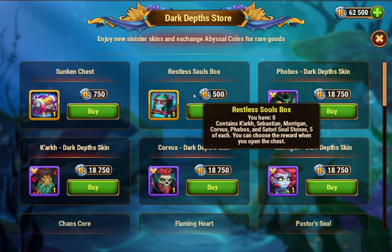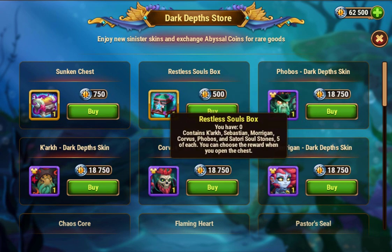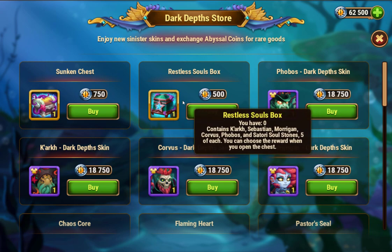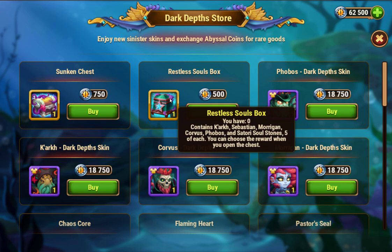This is really good. If you don't have Sebastian, buy at least six of these so you can get the 30 souls to unlock him. But you can also save these for the next event — there's going to be a summer event in a month or two where you'll need to unlock around a thousand souls for all the quests.